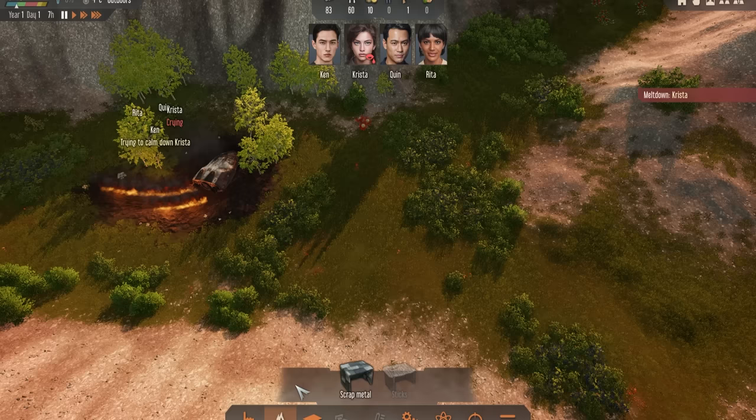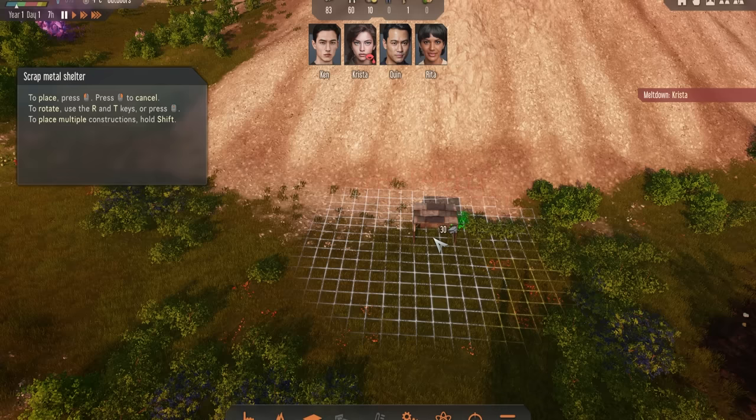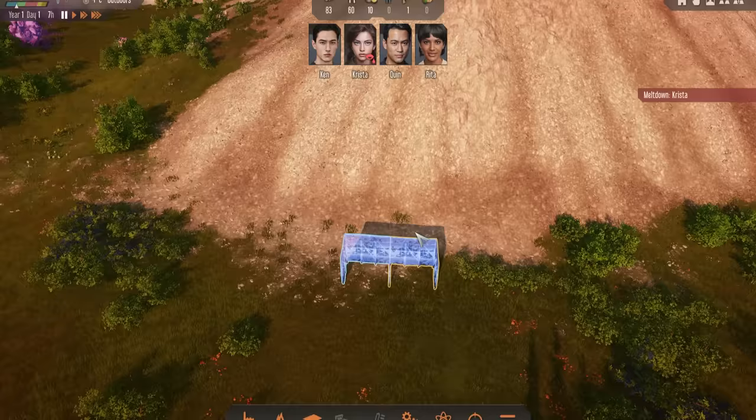One of the first things you're going to make is a shelter that you'll put beds in for people to sleep in. When people are sleeping, if they can hear people working nearby it will disturb them and reduce their happiness. So I'm going to build my shelter over here and try not to have too much near it. Having the mountain behind means there's not really much going on back there.